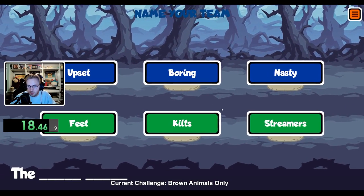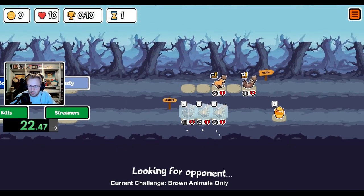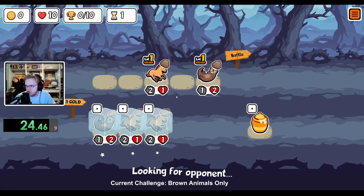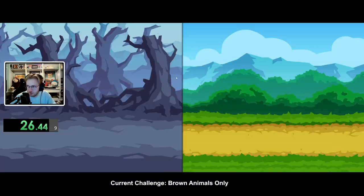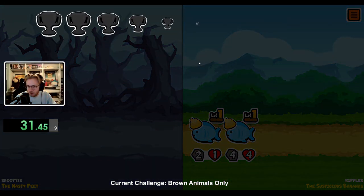Once reaching the later rounds, we also get access to strong units such as the monkey, bison, scorpion, and eventually the mammoth, who I have really been enjoying recently. By grabbing a mammoth and giving it a mushroom at level 3, it can give plus 12, plus 12 to your entire team, which is insanely strong, especially if your team's stats are a bit lacking.